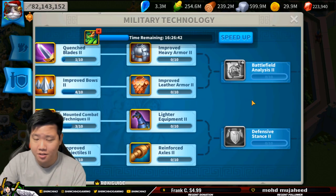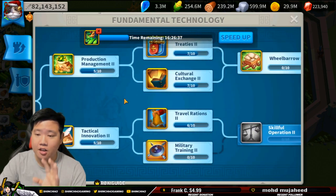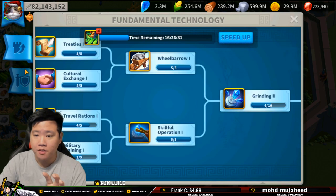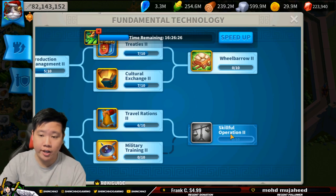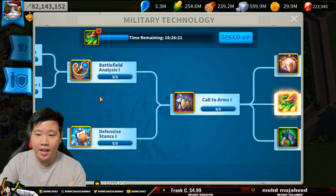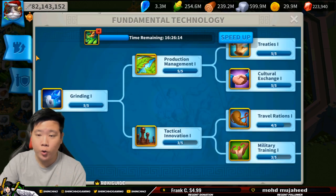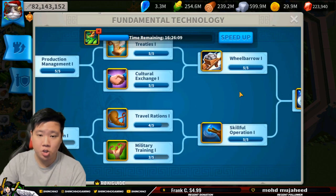Now let's talk about big spenders. If you're going to be focusing on really going far all the way to the end, what you can do is definitely focus on skillful operation first and then start working on everything. It's pretty standard — don't do the Kahar until you have the plunder as high as you can, and quickly get your treaties and cultural exchange as you are doing the bastion quest.